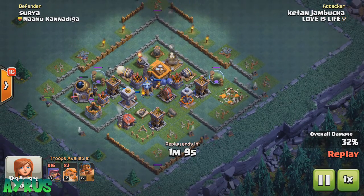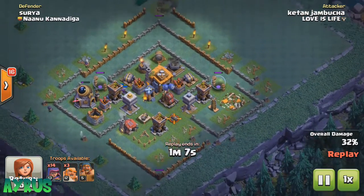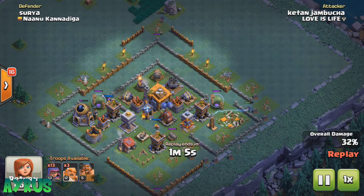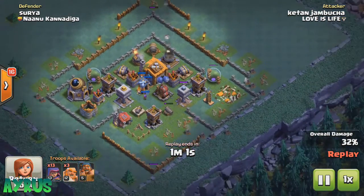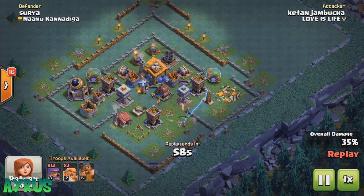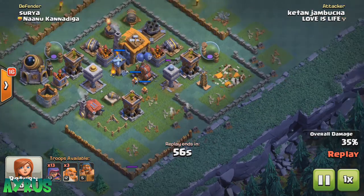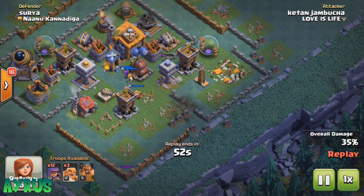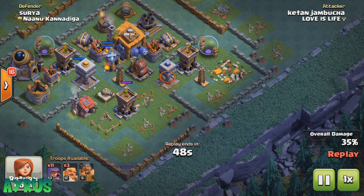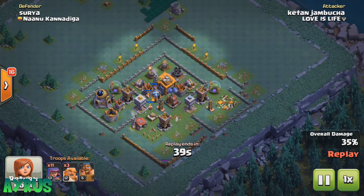He has 3 giants. Let's just see what this guy is up to — he's on a mission to break through this wall and come in from here. The archers are doing the job; they're sneaky and actually trying to take down the crusher. The multi-mortar is doing its job. The archers are being distracted by the guard post troops and getting pulled in. So 35% at this moment, and he's taking down the crusher.